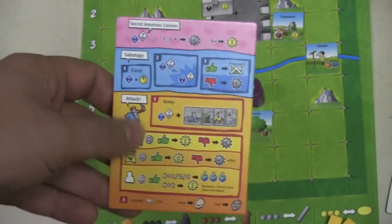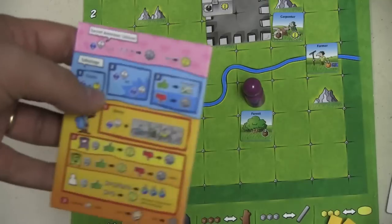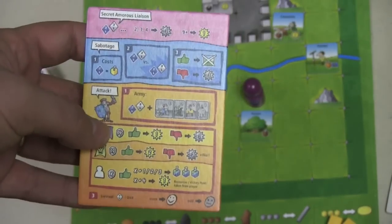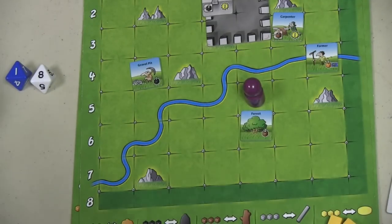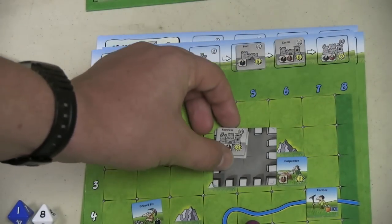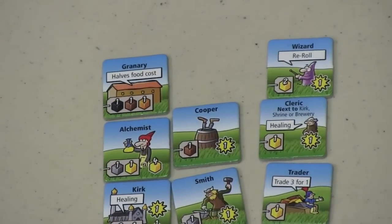Players can also take one special action: they can try to have a secret liaison with the king or queen — basically rolling dice to see if they get a victory point. They can try to sabotage someone else's kingdom, again rolling dice. They can attack a specific person or specified kingdoms to get points that way. Points are tracked up here. One of the main ways to get points is to upgrade your tower to a fort, then a castle, then a fortress — the fortress has four points on it.